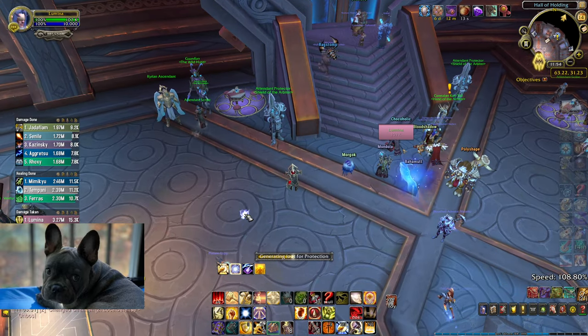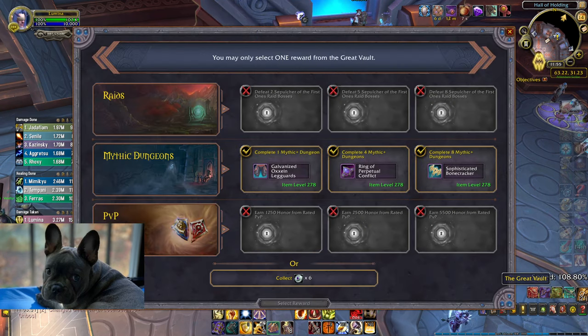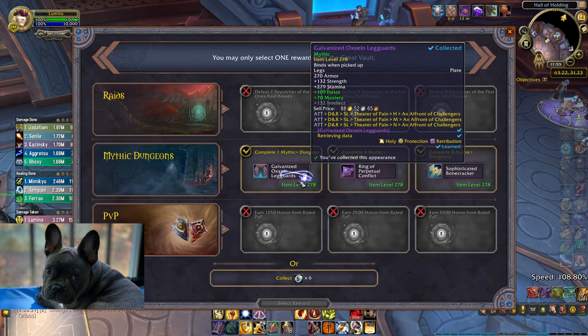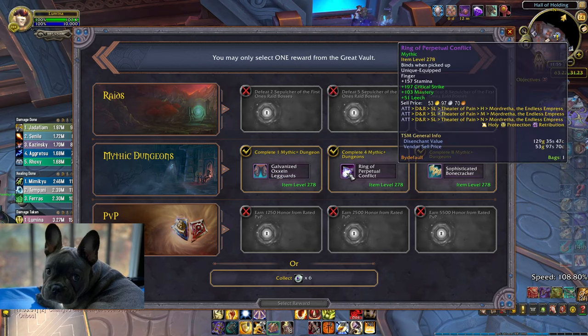No whammy, no whammy, no whammy — stop. Okay, the weapon got something. I don't know what this ring is — it's a crit/haste ring. Alright, let's see what the pants do. We could take the pants for the mythic pants mog, but I don't use it — that's my unity, because pants are the worst piece.